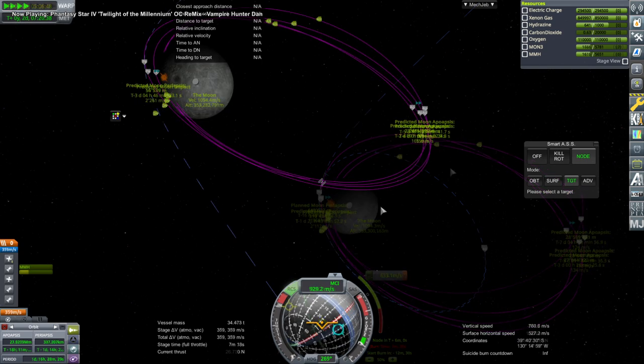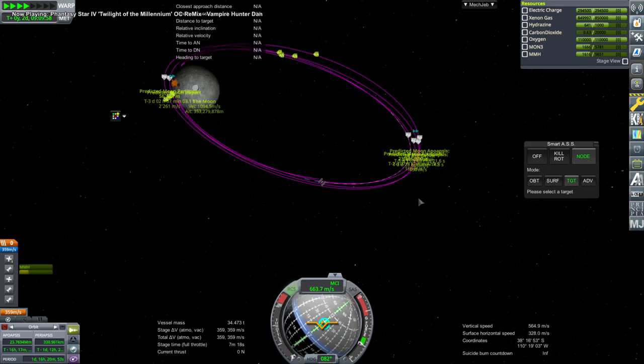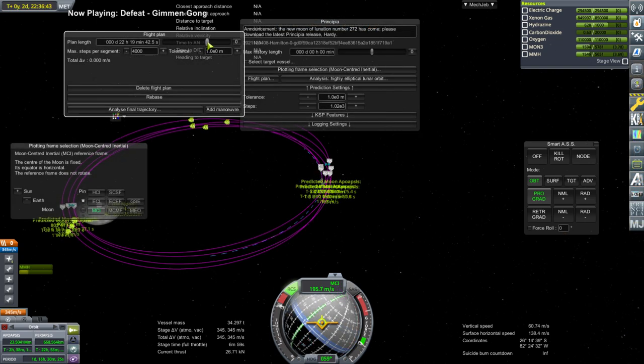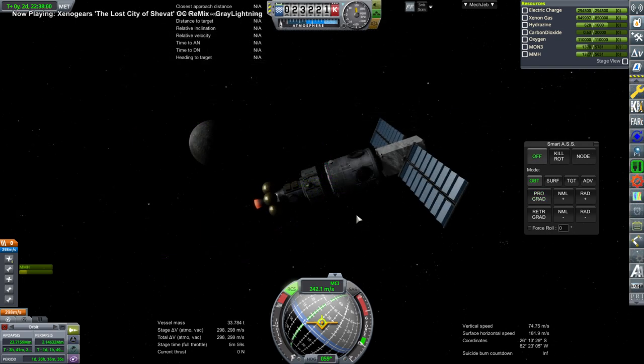Even after a few orbits we would crash into the moon, so I decided to go up to apoapsis to boost it up so it was safer. But there's no telling how long it would actually be safe because we can't see the plan - the number of steps ahead of time. So to summarize: rendezvous in low Earth orbit was fairly straightforward. Trying to encounter something else like the moon - clearly not. So I'm going to have to practice on that. With that, thank you for watching. I hope you enjoyed this video. If you did, please press like. If you have any comments or suggestions, please leave them in the comment section below, and I'll see you next time.